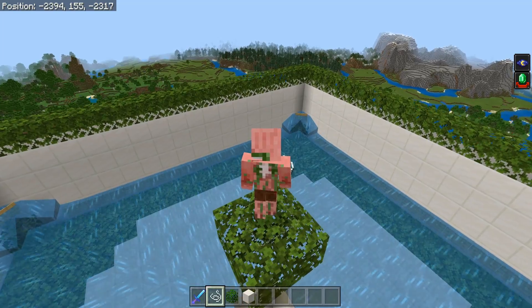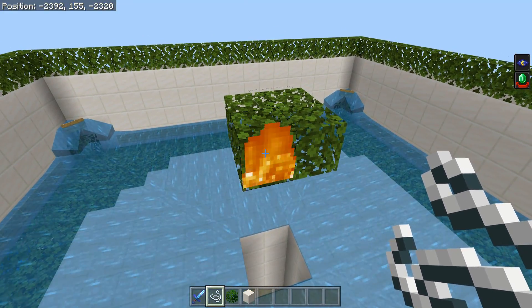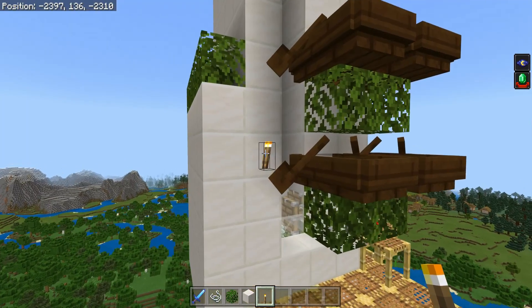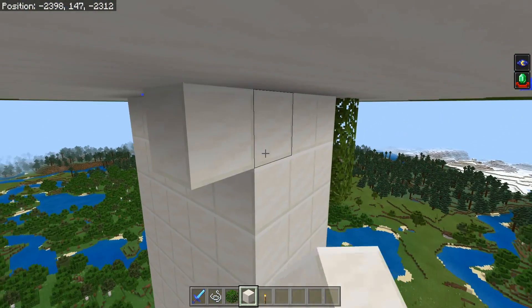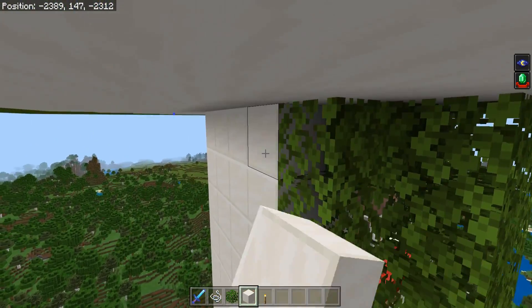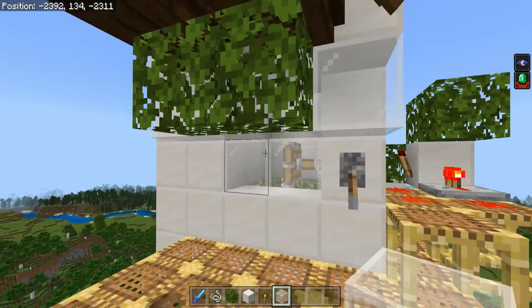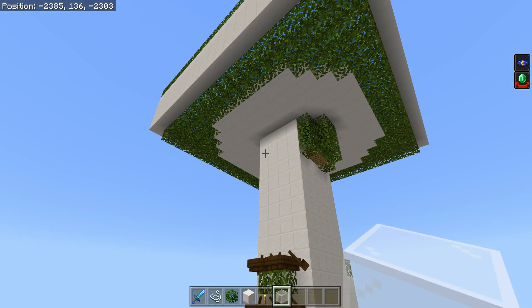If it still burns down, put some string on the sides as well — sometimes you just need extra precautions. Also, to be safe, I'd recommend putting another pillar of blocks on the corners and basically making the whole front of this thing four blocks wide. I don't really trust ravagers at all, so put some glass there as well.